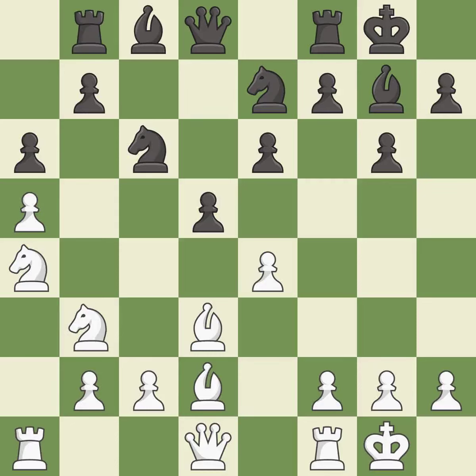This activates a rook by developing it off of its starting square — it is good. This moves the bishop to a more active square, making it gain scope. This threatens to take an outpost with a bishop — it is good. This misses an opportunity to develop a bishop off its starting square — it is an inaccuracy. This blocks the attack on a pawn that could have been captured — it is good. This blocks the attack on a queen that could have been captured. This threatens to win a pawn — it is best.